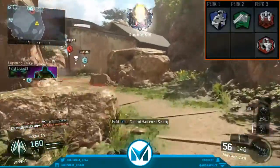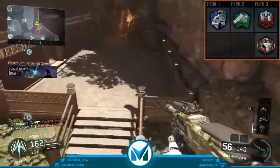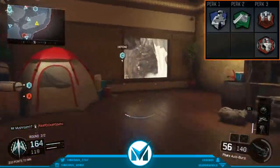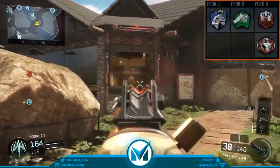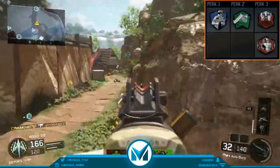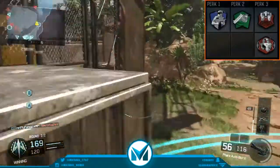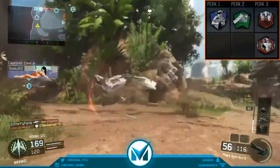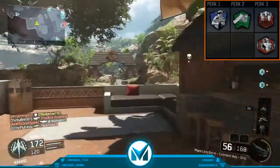Perk 2 is Fast Hands, which I put on all my classes, especially SMG classes. Fast Hands lets you aim down sights faster and switch weapons faster — all those little one-second differences. Those one-second differences can actually make you win or lose gunfights, so this perk is extremely good and I use it on most if not all of my classes.